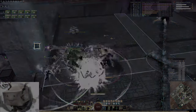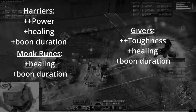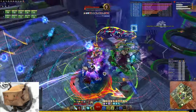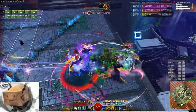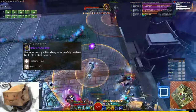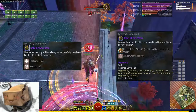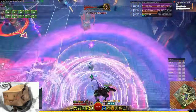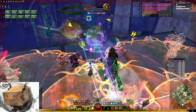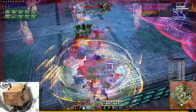The gear is everything Harriers with Monk runes. Snowcrows has some Givers pieces in there, but I only recommend getting those if you want to learn to tank. You can replace Givers with Harriers one to one. In an ideal world you'd have another gear set with full Givers or full Minstrel stats for tanking, but just start out with this. The relic we use is Relic of Karakosa, because we have access to a lot of blast finishes and thus get great value out of it. If you don't have access to the Relic of Karakosa you can use Relic of the Monk instead — everyone has access to this. For weapons, we use Mace Warhorn for its boon coverage and Staff for its healing output. If you don't have Mace unlocked you can use an axe in the meantime, but the Mace is really very powerful, so you should work on unlocking that.